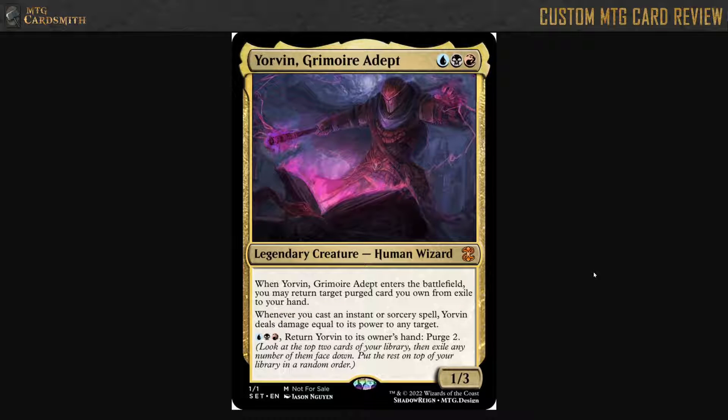Hello everyone, this is Highlander from MGG Cardsmith, and I'm doing a custom Magic the Gathering card review. Today we're reviewing a card by Shadow Rain called Yorvin Grimoire Adept.